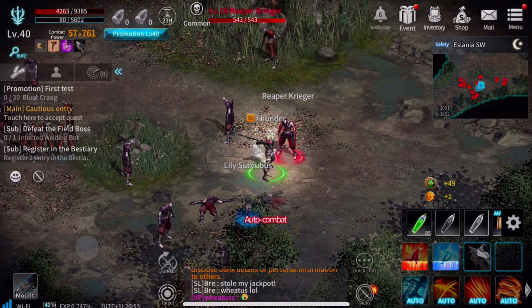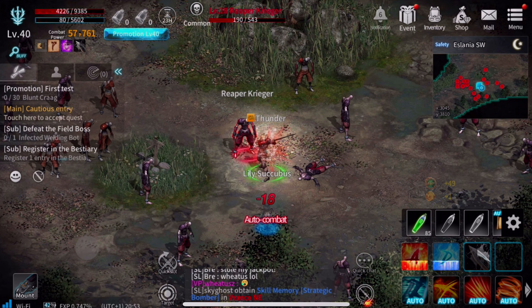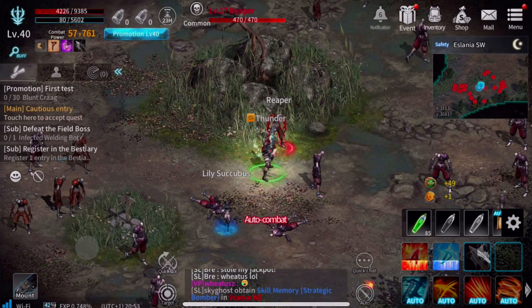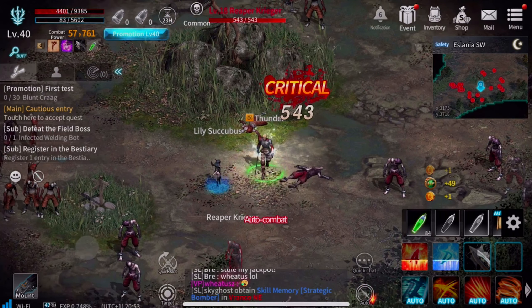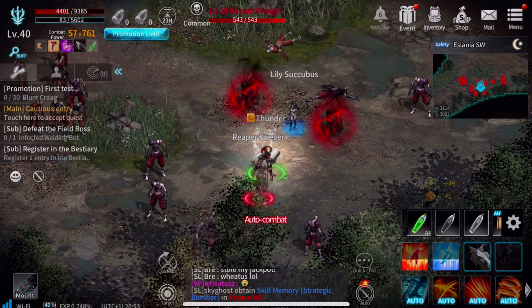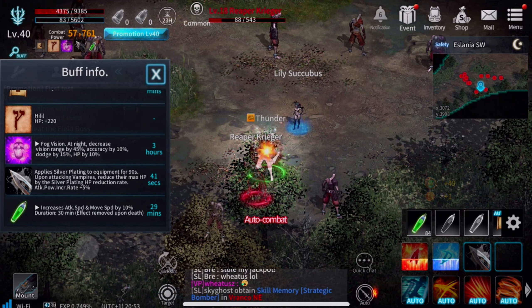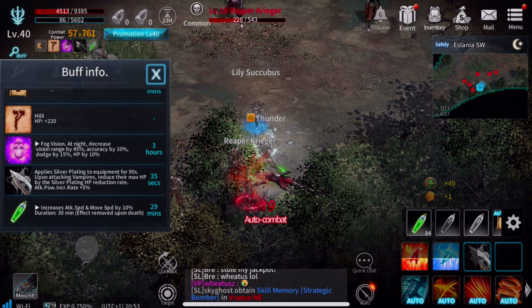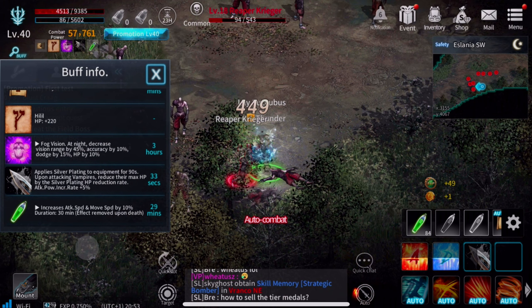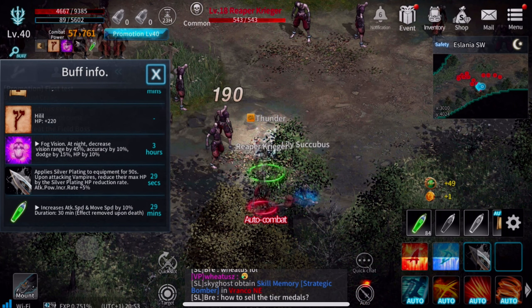There are so many things to do in this game guys — lots of different missions. You could do main quests, side quests. As you can see at the top there, I got six notifications on the bell — the menu, the events. There's just so much going on. You won't get bored playing this game. And I also use that little green potion there — lasts for about half an hour, increases my attack speed and movement speed by 10%. More potion, more buffs the better man.